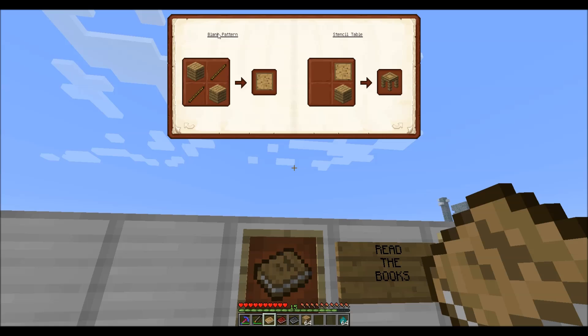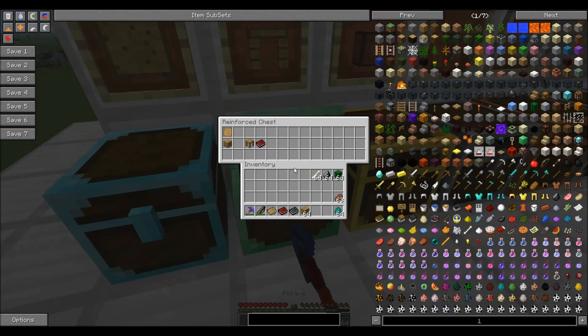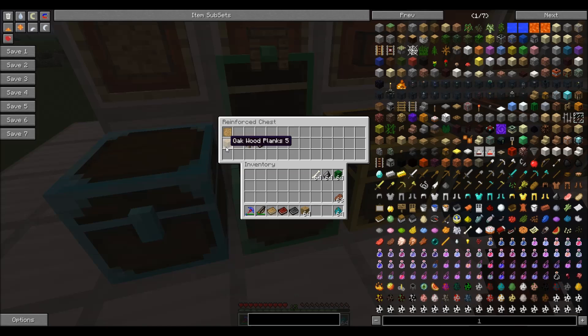First thing you're going to make is a blank pattern. You probably want about 30 or 40 of them — you will use most of them. You'll need two wooden planks, two wooden sticks, and make yourself a blank pattern. You're going to take that blank pattern and put it on top of some oak wood planks, and you're going to get a stencil table, and you'll also get a copy of Materials and You version 2, which is a little different than the first one.